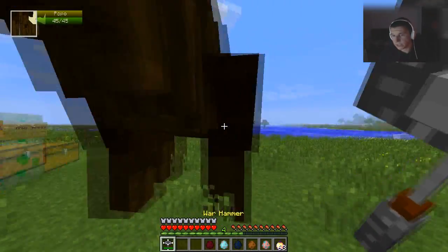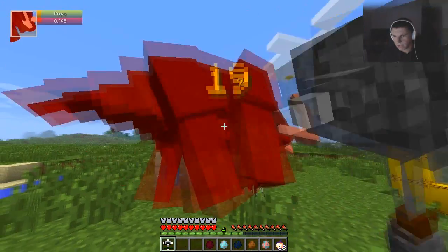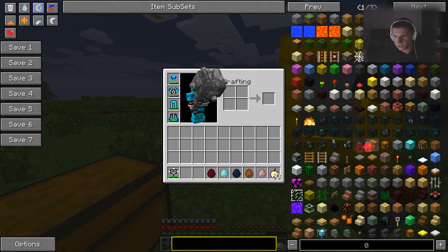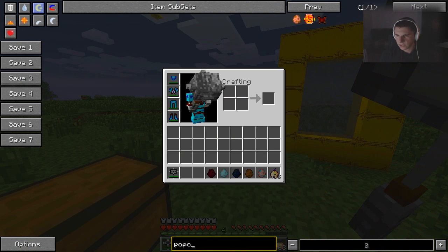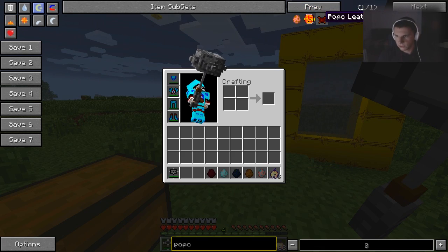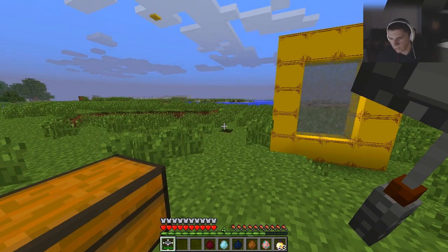Here is the Popo! He is not aggressive until you attack him. You will need what he drops for crafting. You will need the Popo's Brut Bone, and the Popo Leather — which he doesn't always drop, but he does drop it. You will need that for a lot of stuff, basically for armor.